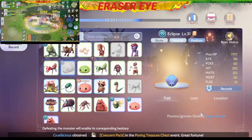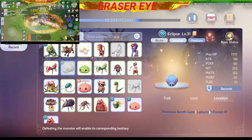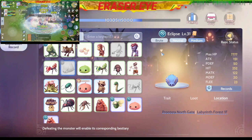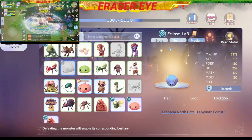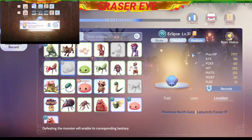The location is in Frontera North Gate or in the Labyrinth Forest First Floor. Good luck hunting the Eclipse — make sure that you party up because this Eclipse is at level 31, so good luck and happy hunting.